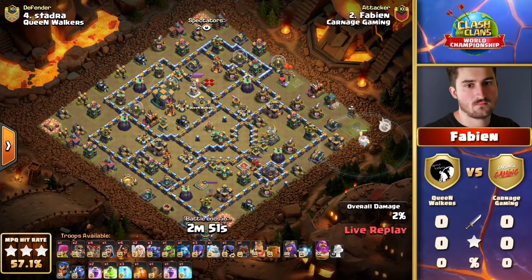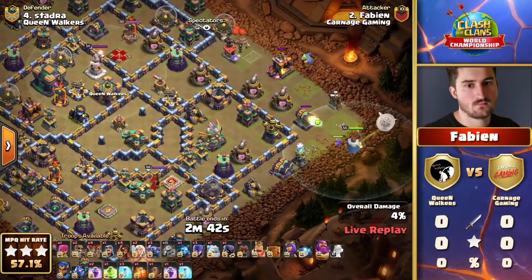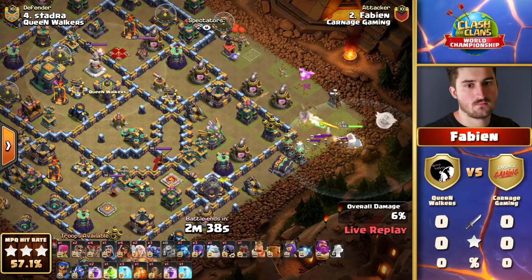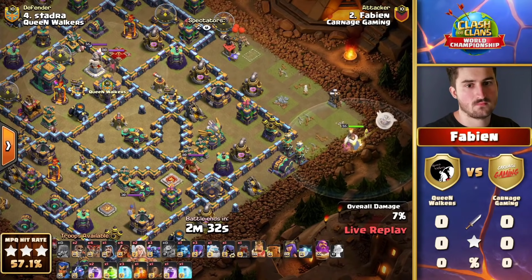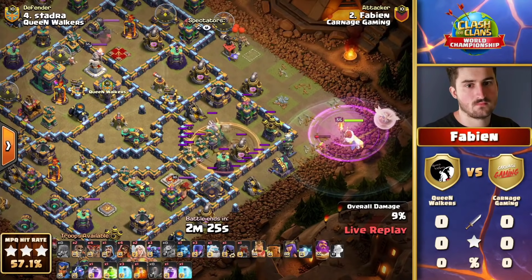For Carnage Gaming, the right to get this underway will be taken with an interesting warden walk to start for this Pekka Smash strap. He tends to use the Pekka Smash on every single one of his attacks, and he starts out for Carnage Gaming as well. He only did get the one three-star in their first matchup; since then he's actually struggled a lot with this attack.